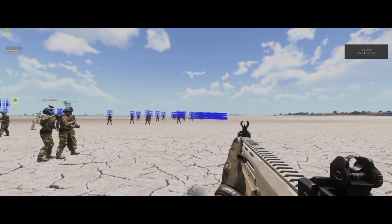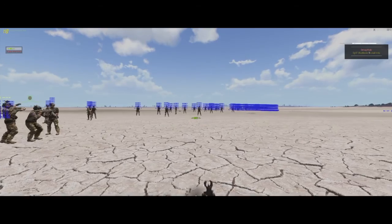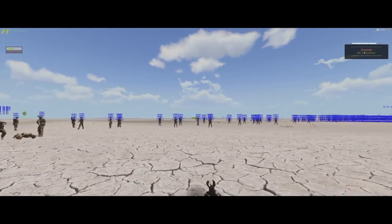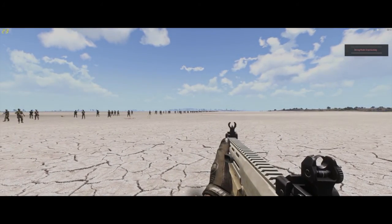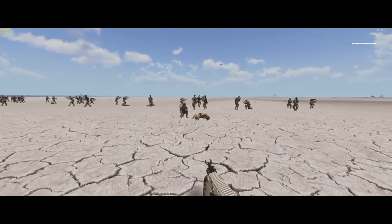You'll notice the frame rate massively spikes up once I turn it off. So this is 800 AI running at about 35 frames a second, sometimes 40, depending on where you look. I turned the debug off and you'll notice it instantly gets smoother.